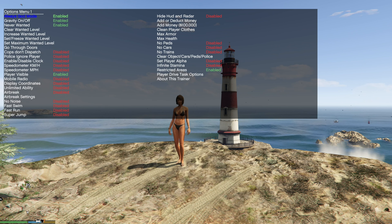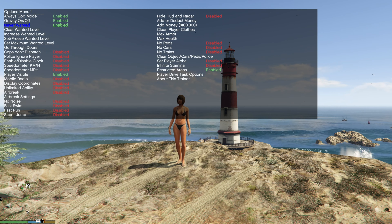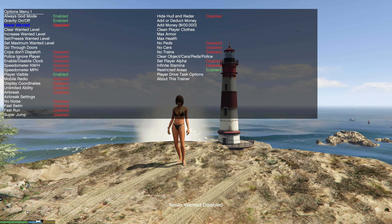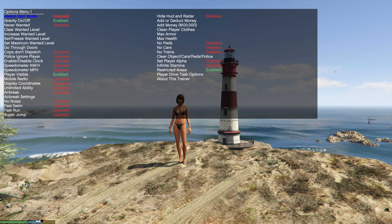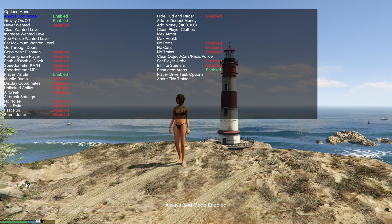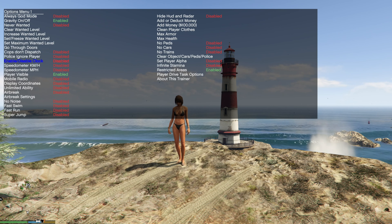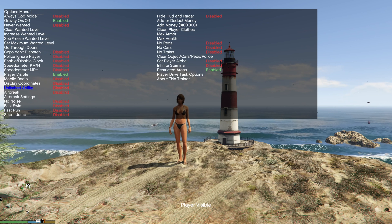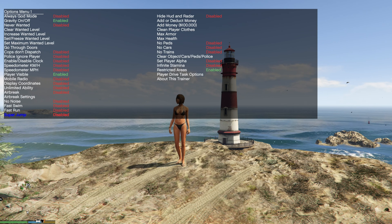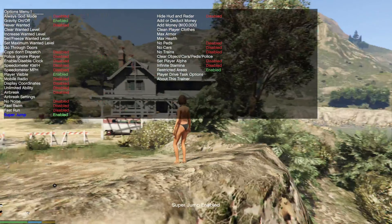Inside the Options menu, press 8 to go up and 2 to go down. You can enable Always God Mode, or make it so you're never wanted by police. To enable or disable options, hit number 5 on the numpad — that toggles them on and off. For example, hitting 5 on Player Invisible makes your player invisible; hit 5 again to make them visible. You've also got Fast Swim, Fast Run, and Super Jump — enable Super Jump and you can jump huge distances. Disable it when you're done.